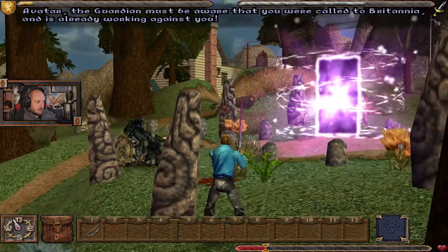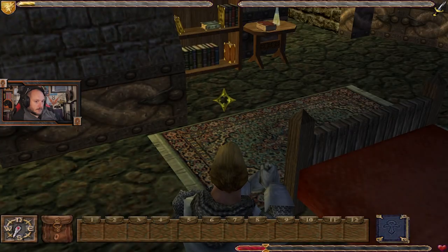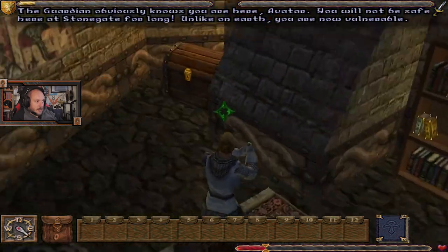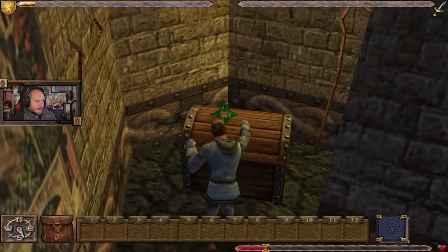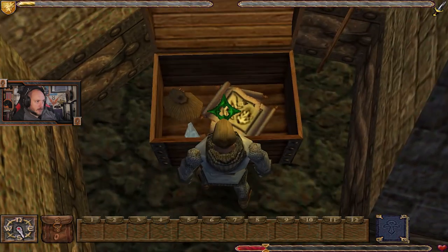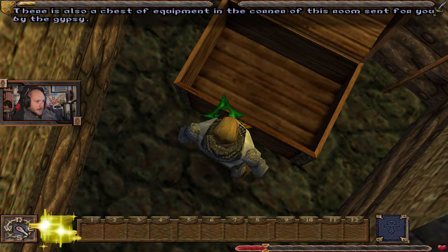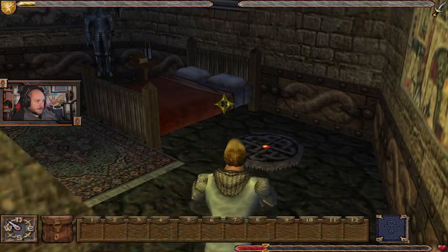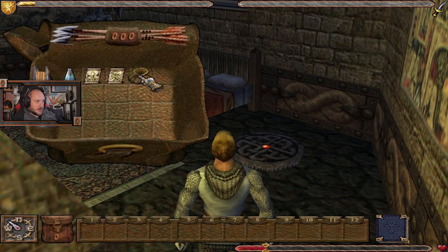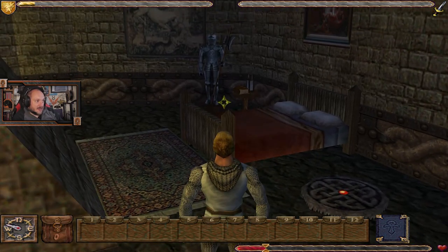The guardian must be aware that fortunately the gazer is a magic creature. We crashed — amazingly. The guardian obviously knows you are here, Avatar. You will not be safe here at Stonegate for long. Unlike on earth, you are now vulnerable. There is also a chest of equipment in the corner of this room sent for you by the gypsy. And what did we get that was of any use whatsoever? A couple of spells and some potions. We don't even get a weapon — that's how good we are as a shepherd.